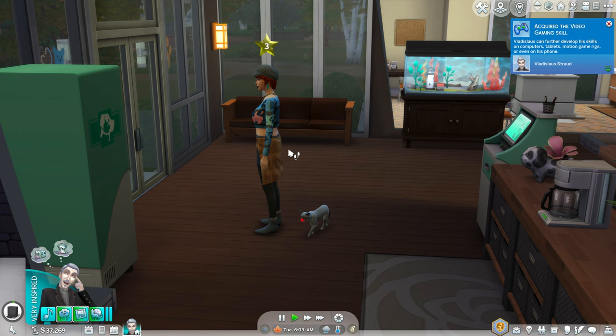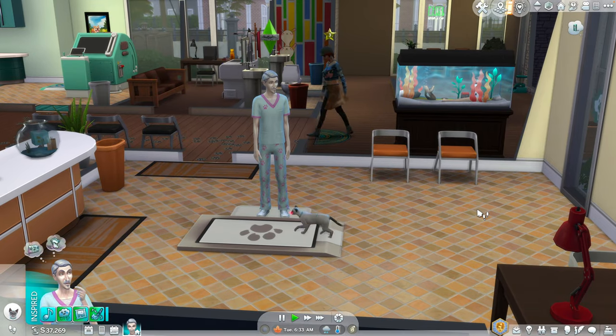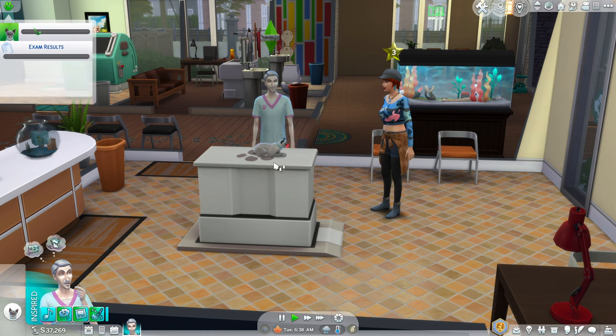New patients will have a yellow star above their head. Greet your client and direct them to an examination room. Once the pet gets on top of your table,